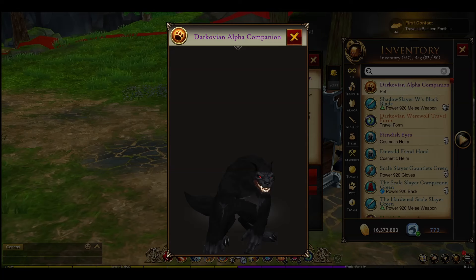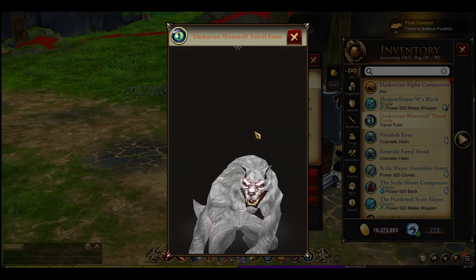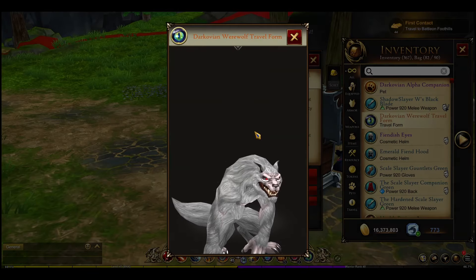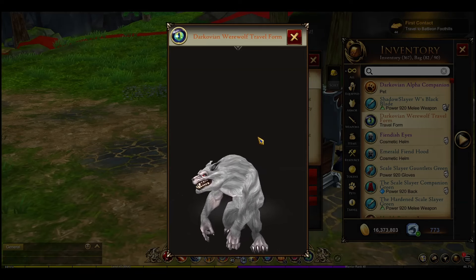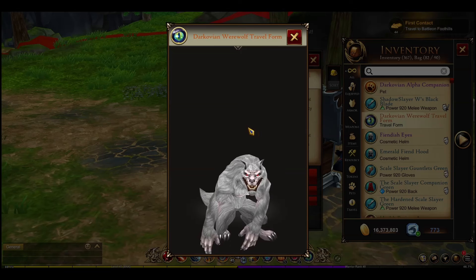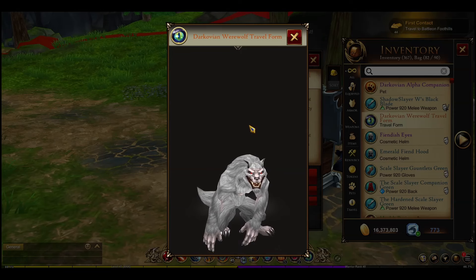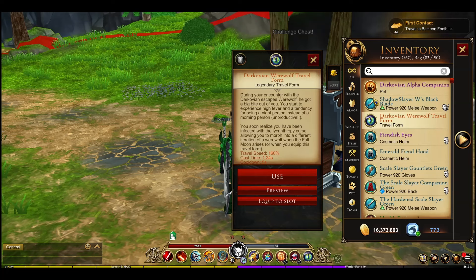So I just figured out that the travel form is the brown one and the pet is the black one. But wait — when I look at the travel form now it's white. Earlier in the video it was brown when I first got the drop, and now it's white. Something is going on — it seems like it might change color.